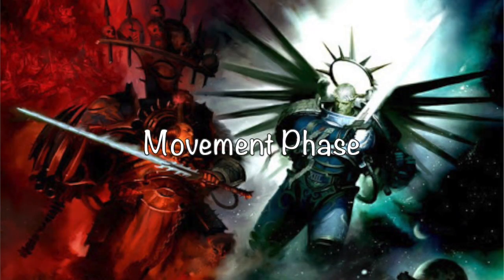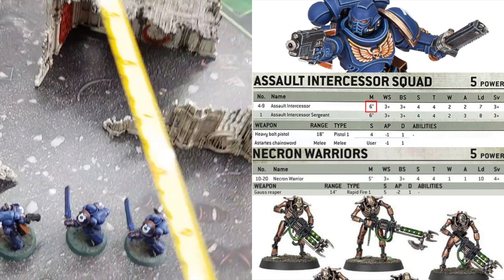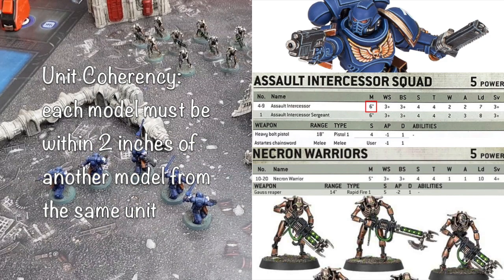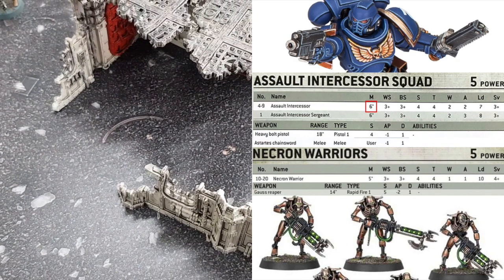For the Movement Phase, we're mostly interested in the M — the Move Characteristic — and yes, we'll be measuring distance in inches. Your Assault Intercessors have a move characteristic of 6 inches, so each model in the unit can move a maximum of 6 inches. Also, as a unit they have to remain in unit coherency — basically they have to stick close together. Now let's move them to a more advantageous position; inside these ruins looks fine. Note there are a bunch of cool rules about terrain features but we'll skip over that for now.